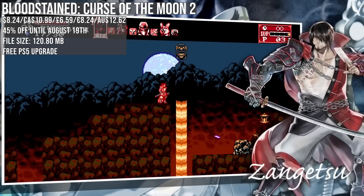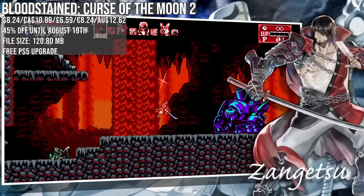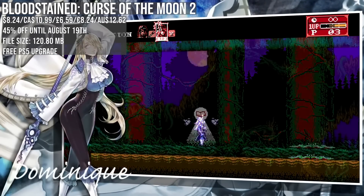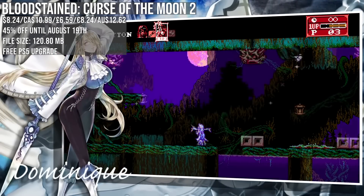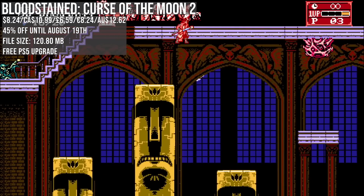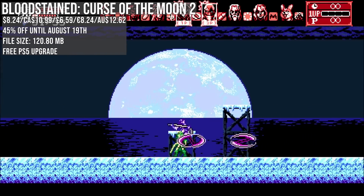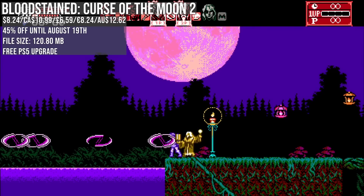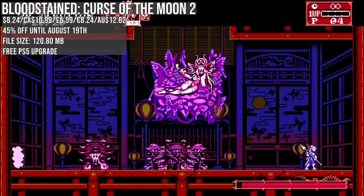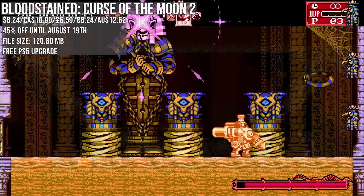Bloodstained: Curse of the Moon 2 is another retro one, channeling the Castlevania roots of its team. You're a lone swordsman alongside a selection of other characters in a side-scrolling action platformer, and the level design is top quality because each character has different skills meaning different ways to progress. It's hard as hell and the retro 8-bit style won't be for everyone, but it's a new low price with 45% off. If you haven't played the first entry and want to start there, that's also on sale matching the low with 50% off.